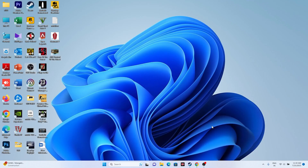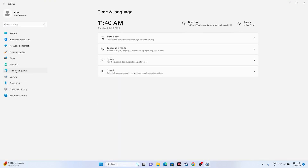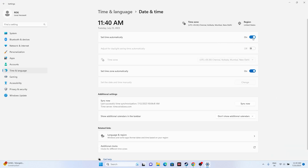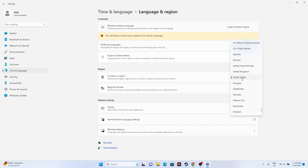The next step is to make sure the date, time, and time zone are correct. Go to Settings, then Time and Language, then Date and Time, and make sure the time and time zone are correct and enabled. Also go back and ensure the region is set to your correct geography. Some users on Reddit mentioned that setting the correct region fixed the issue for them, so it's worth trying.